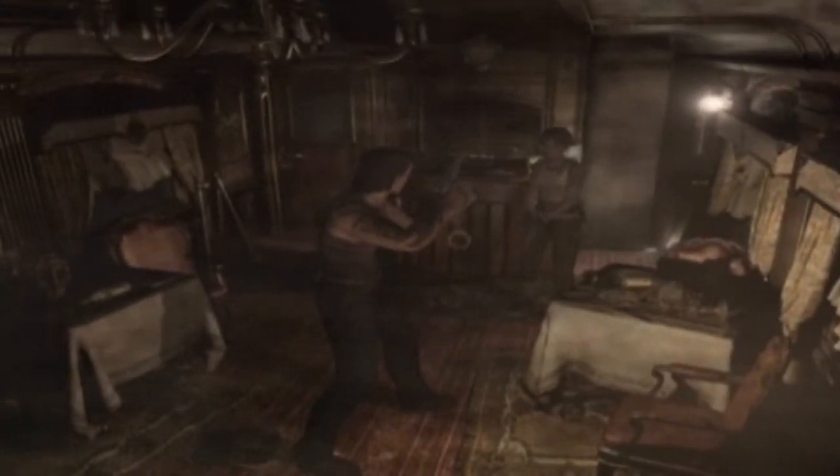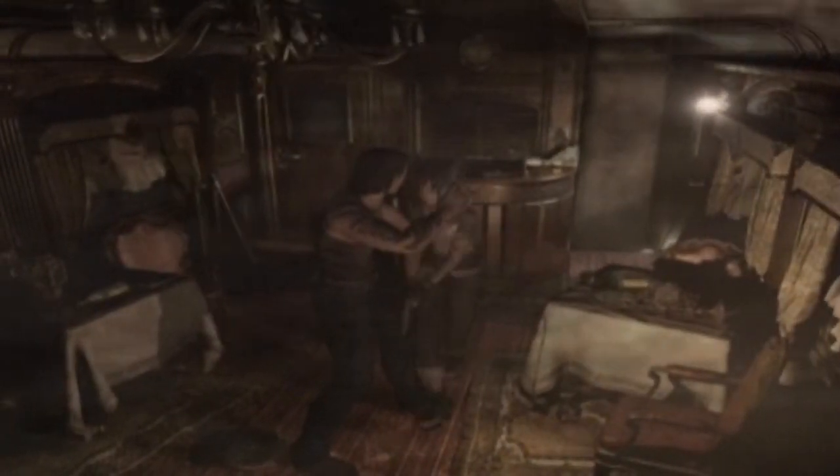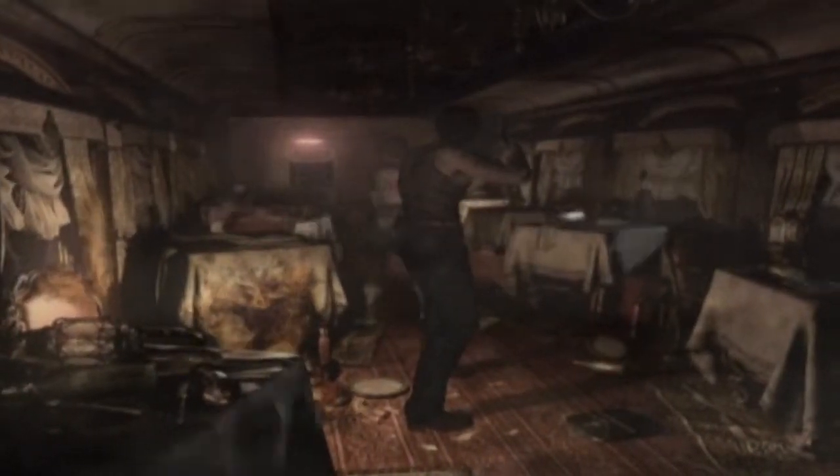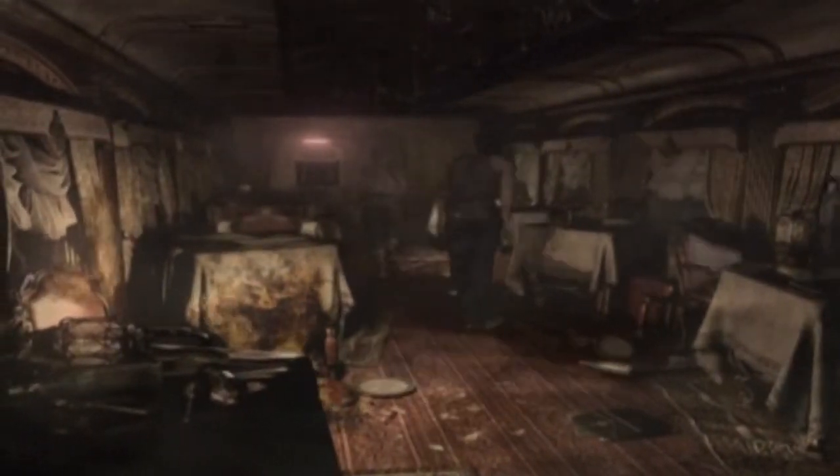Welcome back to Resident Evil Zero for the Nintendo GameCube. We've now got Billy Coen with us, which we can control with the C-stick on the GameCube pad. We can also press the start button to make him follow us, but I'm not going to do that.